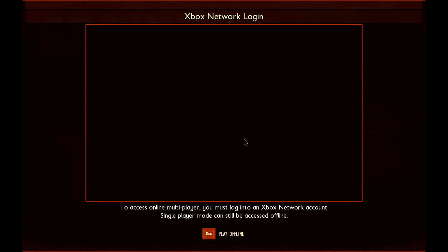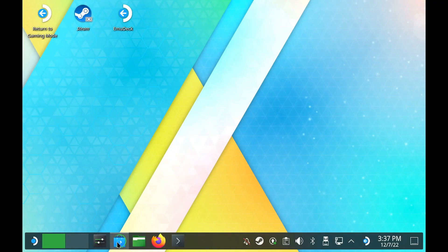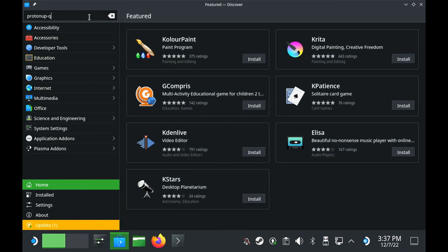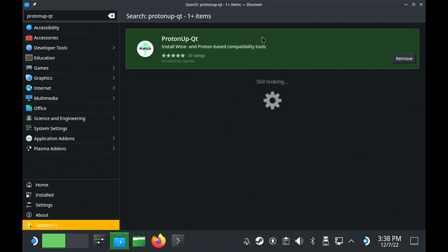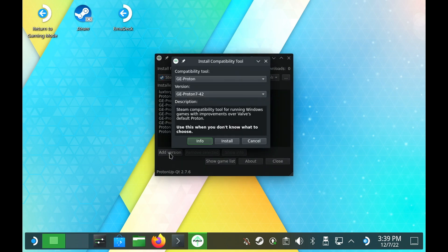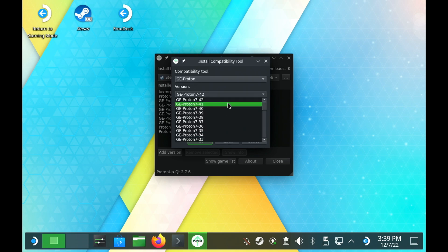I went over all of the older official Proton versions and it was broken in all of them, but then GE Proton comes to save the day. Even here though, you need an older version of that. In desktop mode, you need the ProtonUp-Qt application from the Discover Software Store. Once loaded, hit Add Version at the bottom, make sure it's set to GE Proton, and then scroll down in the version list to find the very latest in the 6 series, so 6.21-2, and set that to download.